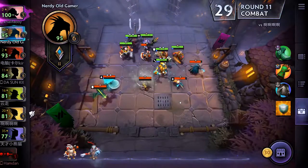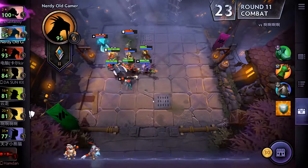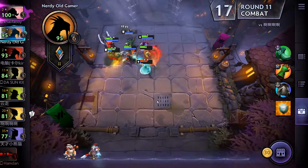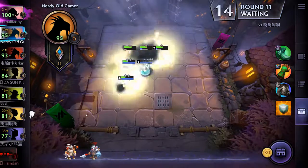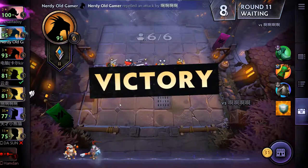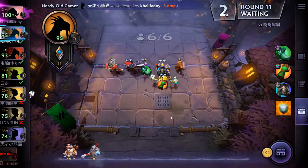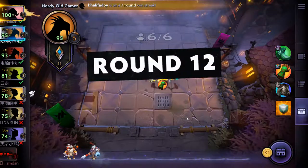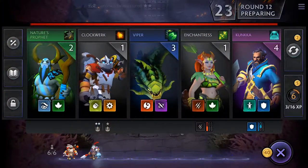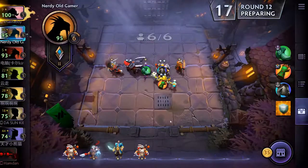How does this look? I think we are going to win this — the Bloodseeker is dead already. We get three interest and one win streak bonus. Very nice. There's Kunkka — we are getting him. And we're getting Clockback as well.